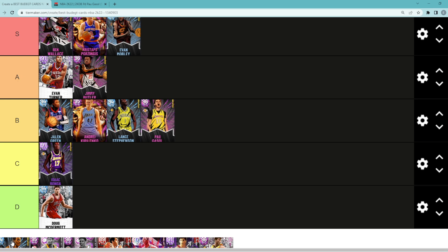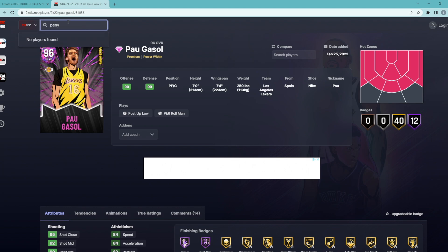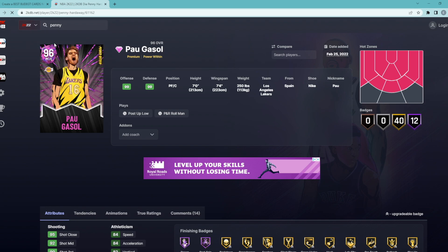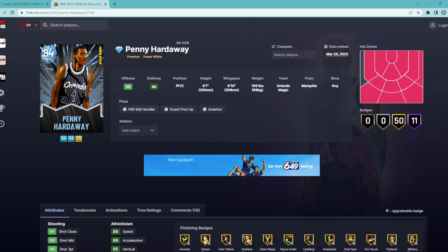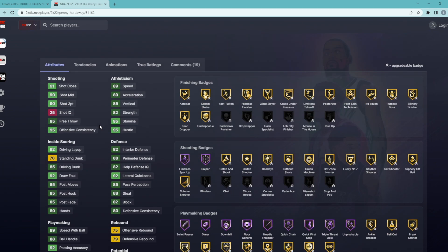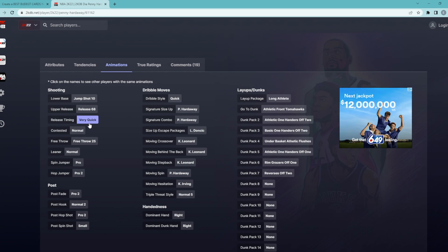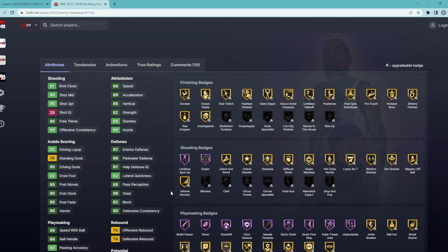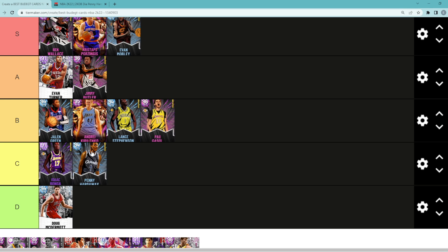Diamond Penny Hardaway — I threw him on the list because a lot of people like him, but I do think he's C tier. He's a power forward/center, so you'd have to do a lot of different rotations to get him functioning as your point guard — unlike Jimmy Butler and Evan Mobley where you just flip-flop the two. If Penny Hardaway could play point guard I'd think he'd be A or S tier — he's a really good point guard with a very quick release jump shot and a quick dribble style. But the problem is all the different matchup adjustments required to get him into that role. So he's still a decent budget card if you want to put in that extra effort, but I do think he's C tier.